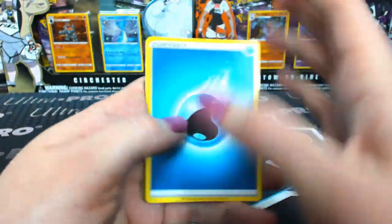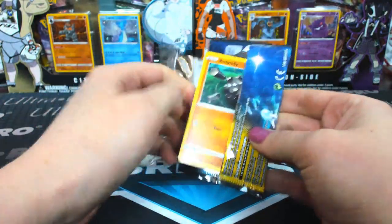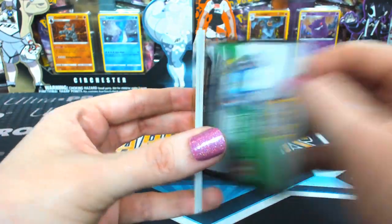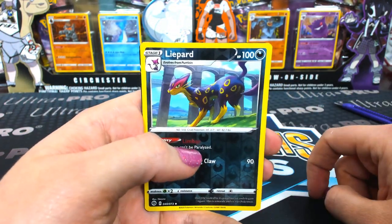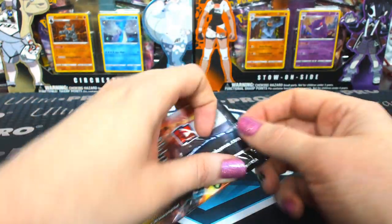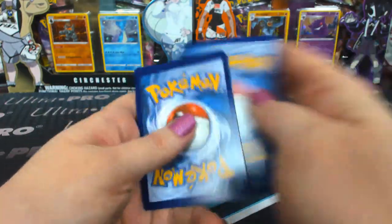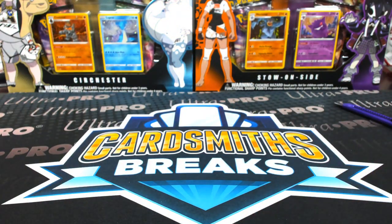Zigzagoon holo. The texturing is so nice. Altaria. Obstagoon holo. They did make that — what was it called — the Zenith set with the Dufex finish? Yeah the Dufex — yeah, that was like that. Got something here too — it's like a leopard pattern. Lucario V — trips again! Lotto Chaco.